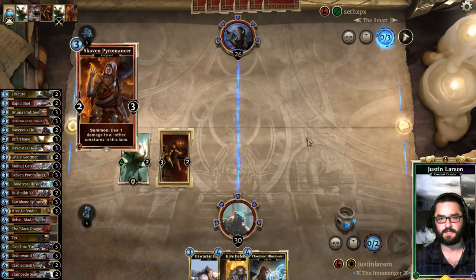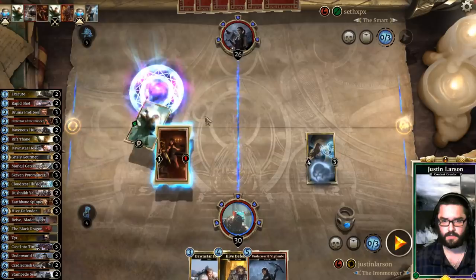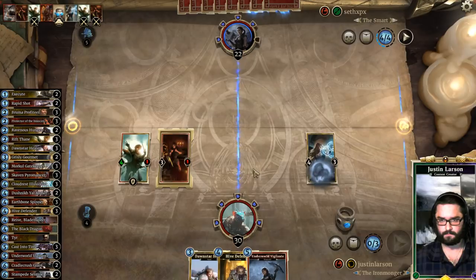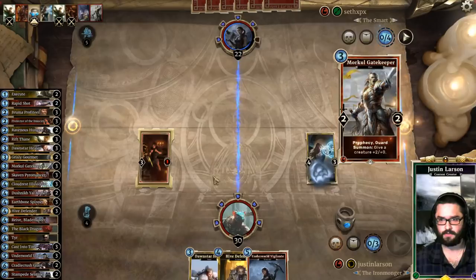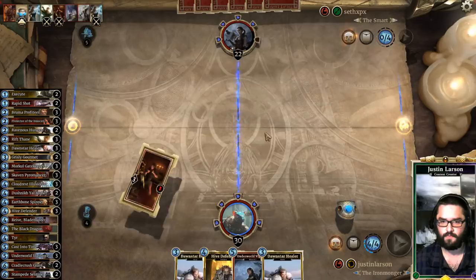Let's see what Seth is bringing to the table. I'm going to Cloudress Illusionist, get that off the board, go face. He might have another Skaven Pyromancer — if he does, that's not ideal, but at least we got that one Skaven off the board. Rapid Shot, sure. More cool Gatekeeper. Another Dawnstar Healer — let's just remove that, swing face, and probably play Hive Defender.